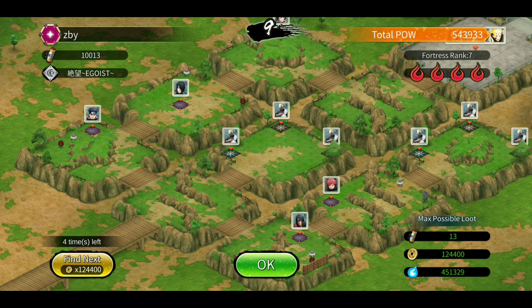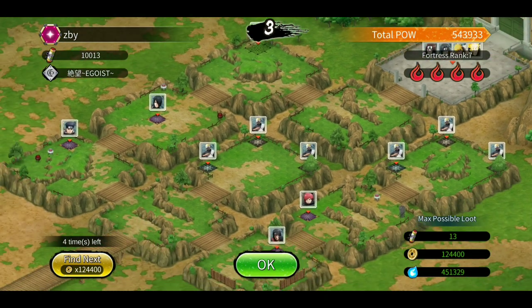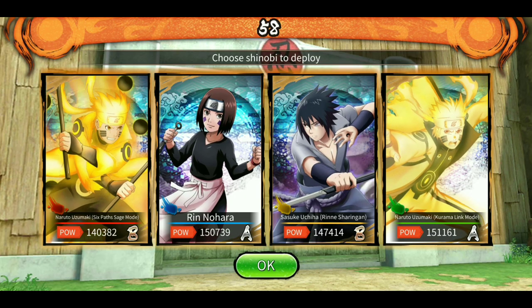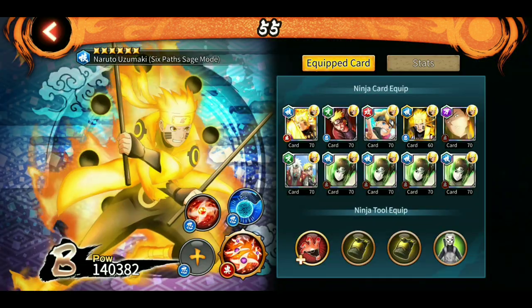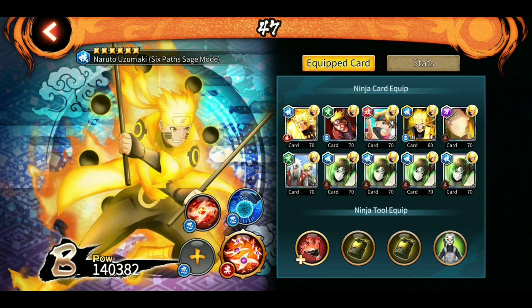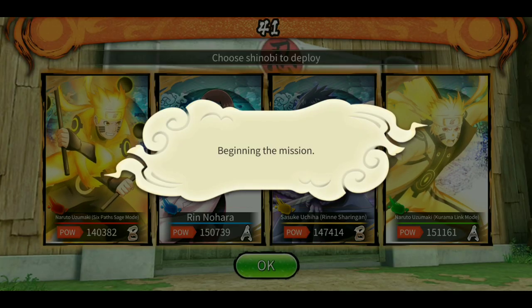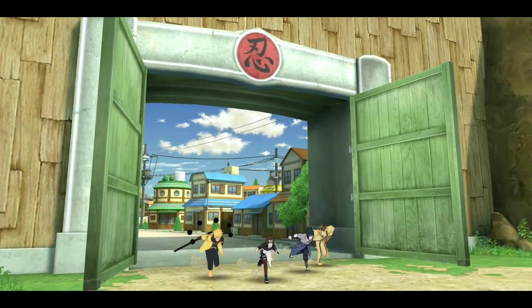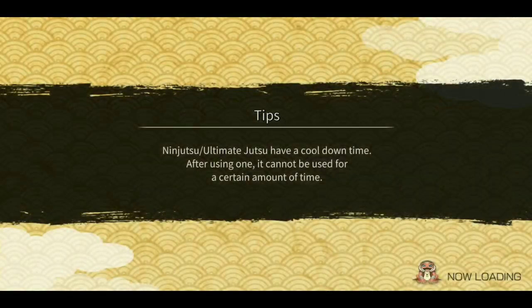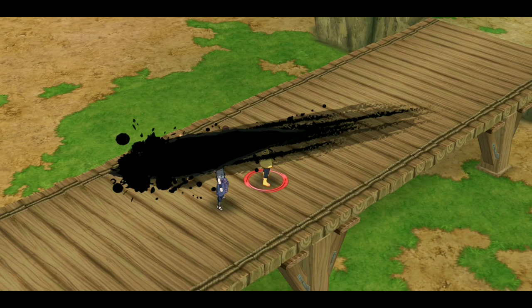Second battle: Rin is in the final room. The reanimation summon has Shisui, Sasuke version 3, Itachi version 1, Sasori, and Deidara — that's going to be irritating and time-consuming. Same kit as before, nothing changed, just to confirm I'm not secretly altering my character power.